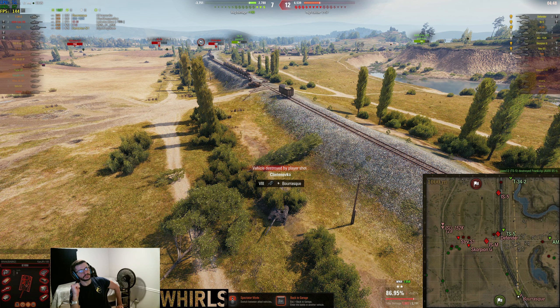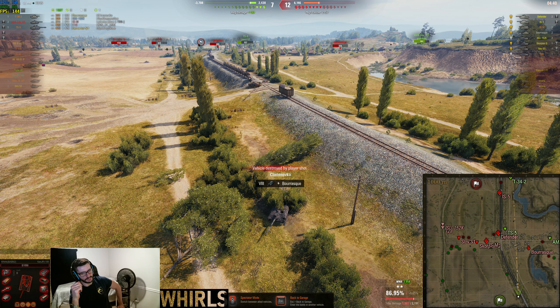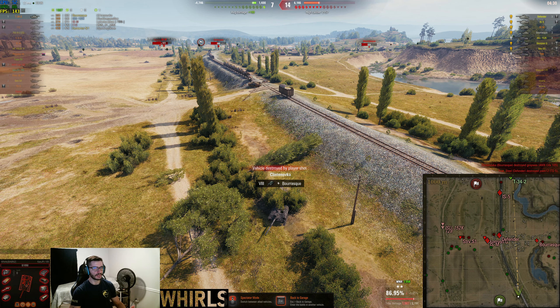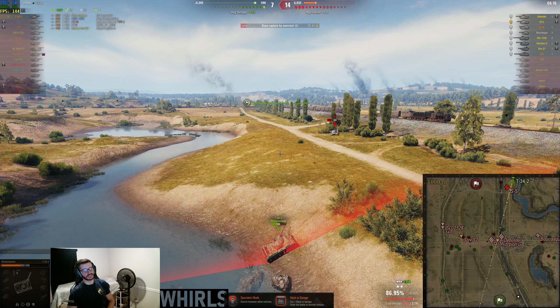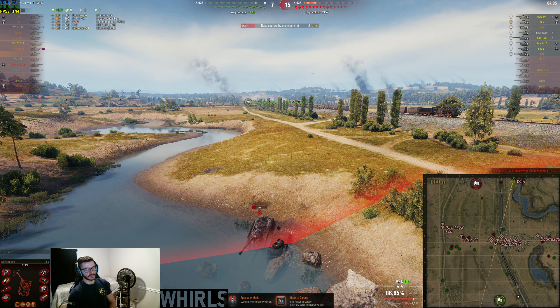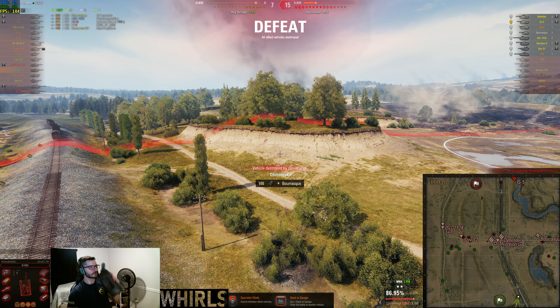I personally think if we were in the position the S1 was in we could have had a slightly better game — might have been able to get some spotting damage. But this is what I mean about random battles: I try to be very kind to people but he was literally in the worst spot for me. If I get spotted and try to back down he's in the way. The smarter play is to move and find another area. 2000 damage is kind of my goal in this tank — in some battles you just can't do it.